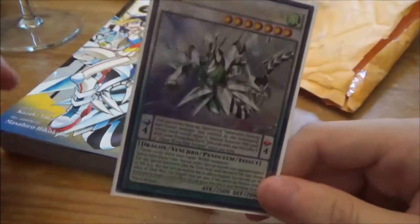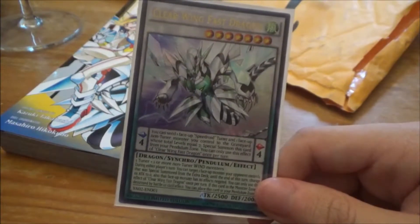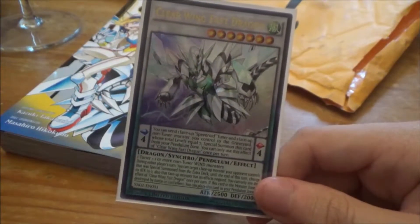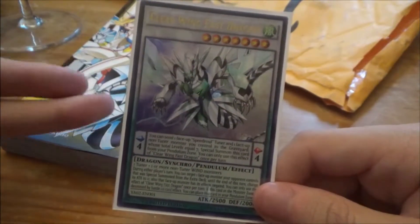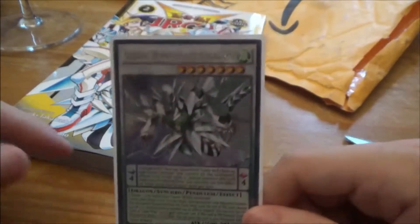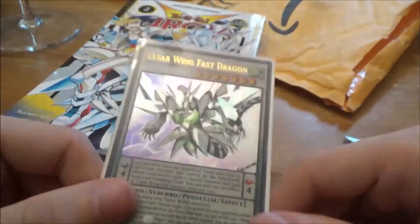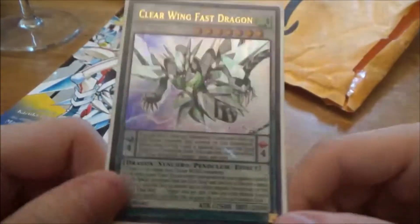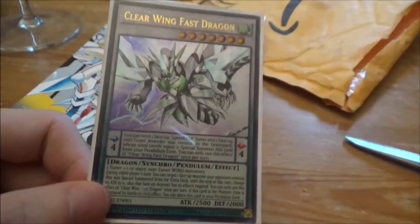This card is actually really easy to summon — it's essentially an invincible version of itself in many ways. As long as you have Ice Bell, you Special Summon it to the field, then Special Summon another Ice Bell, deal 500 points of damage, Special Summon Snow Bell, and you get Clear Wing Fast Dragon.